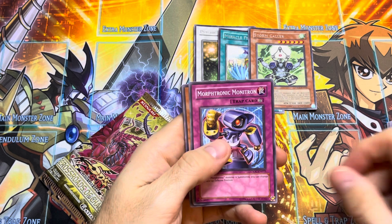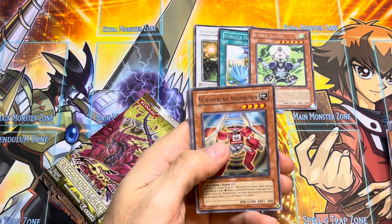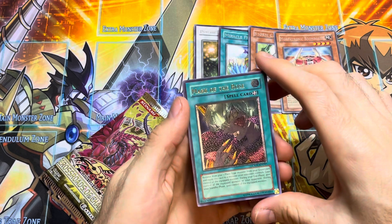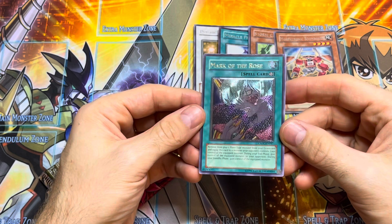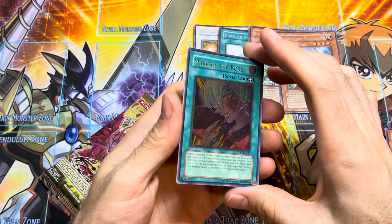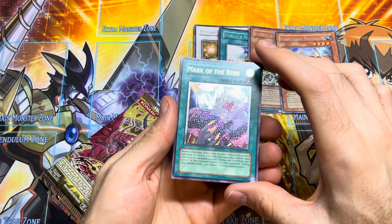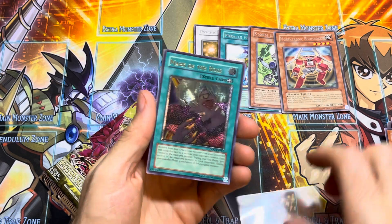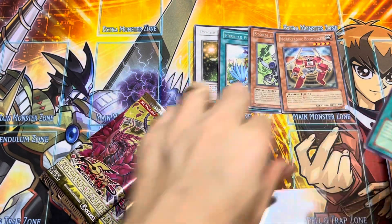Pack four: Power Injector, Morphtronic Monotron, Psychic Jumper, Factory of a Thousand Machines again, Morphtronic Boom Boxing — and look at that! Mark of the Rose. We got an Ultimate Rare. I think this is normally an Ultra in this set. I'm not super familiar with this set front to back, but I believe that's an Ultra. So that's a really nice Ulti — look at how beautiful that is. It kind of looks like a Euro print. Let's sleeve that up.